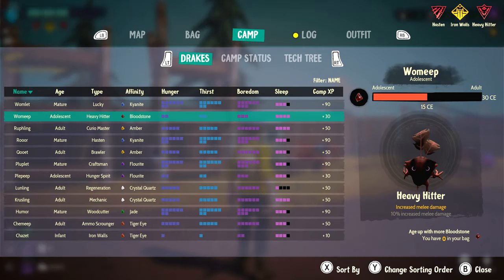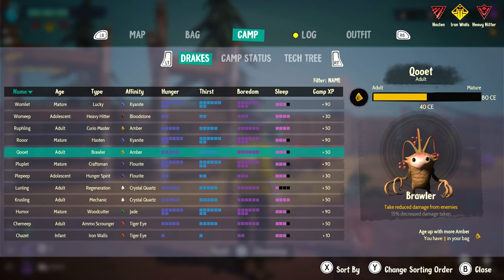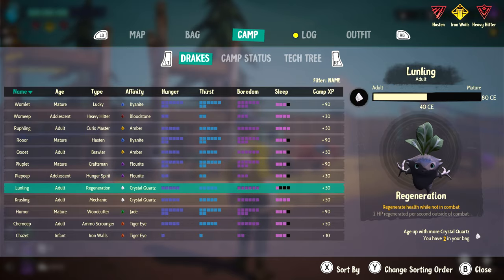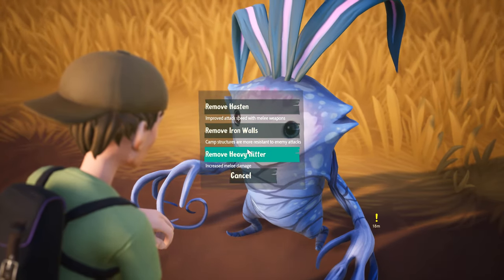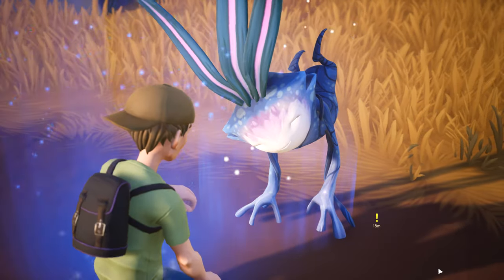Outside of your drake's overall experience directly impacting your base's level and dictating what structures you can build, each drake also provides an exclusive passive buff you can socket onto your character. These buffs will also level up as the drake does, so you might want to try to focus on one over another later in the game, depending on which buffs you find the most useful.